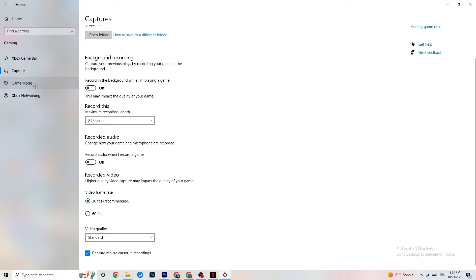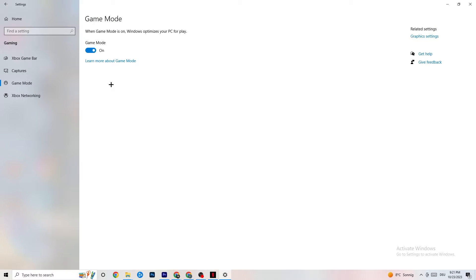Next, hit Game Mode — this one is a little tricky. I can't tell you definitively to turn it on or off; you need to check it for yourself. Turn it on, try your game, then turn it off and see which works better. Once you're done, go back to the main Settings.